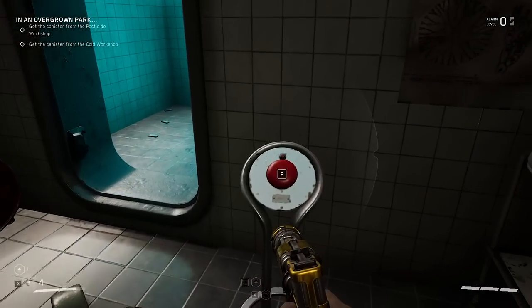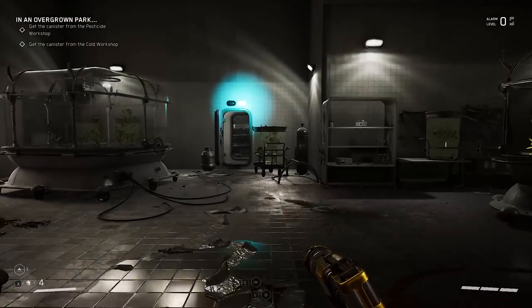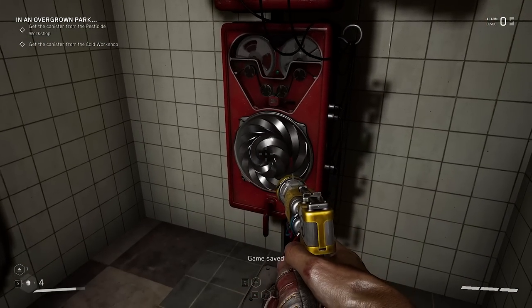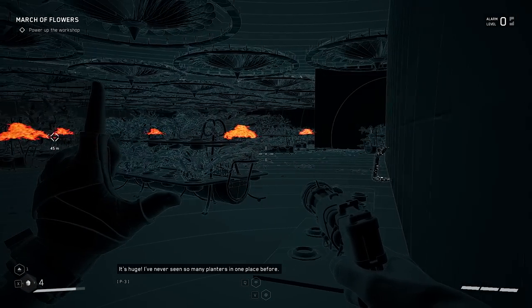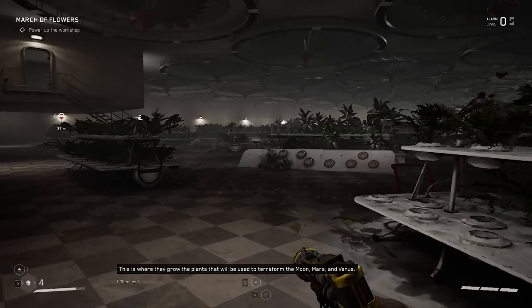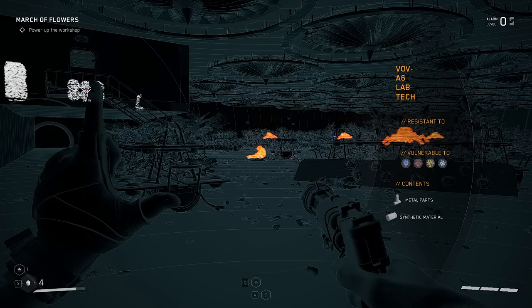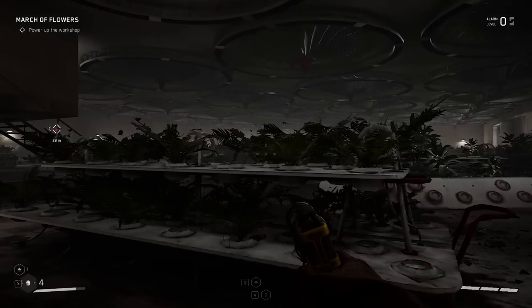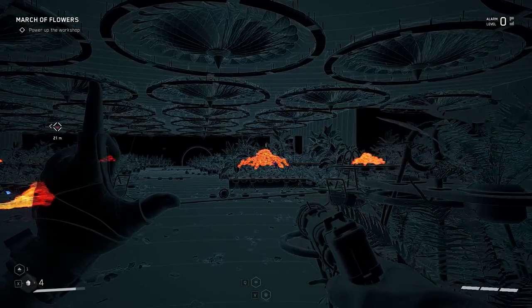This is the proving ground for some of the most cutting-edge scientific experiments — the cold lab. A save point appeared, which is never good when it's this big. 'I've never seen so many planners in one place before.' This is where they grow plants to terraform the moon, Mars, and Venus. Now, are those things only susceptible to melee? Not resistant to bullets — I'll tell you that for free.